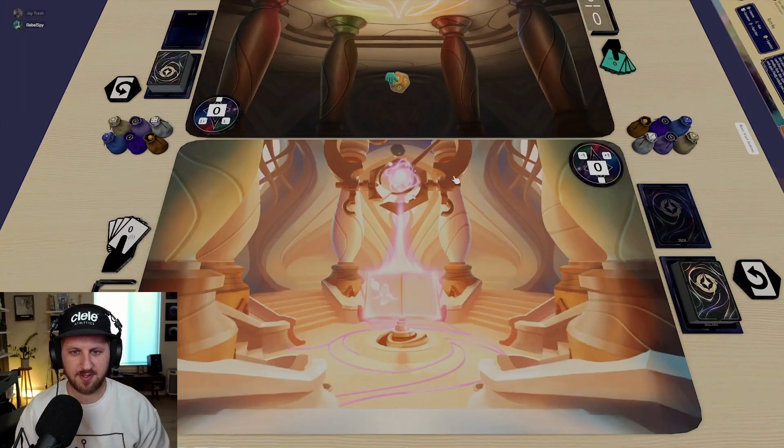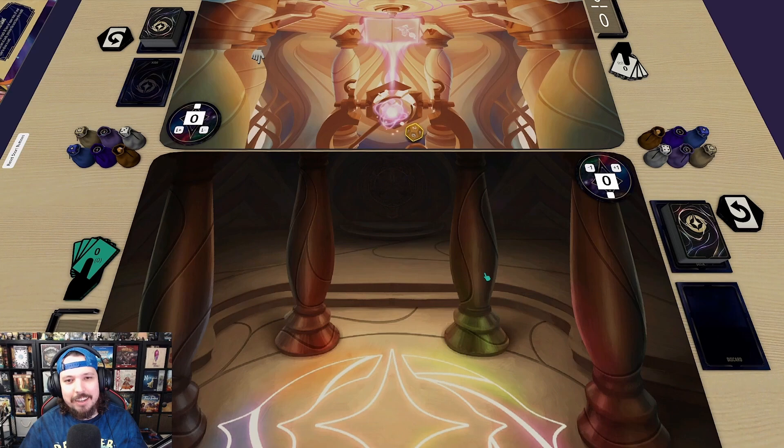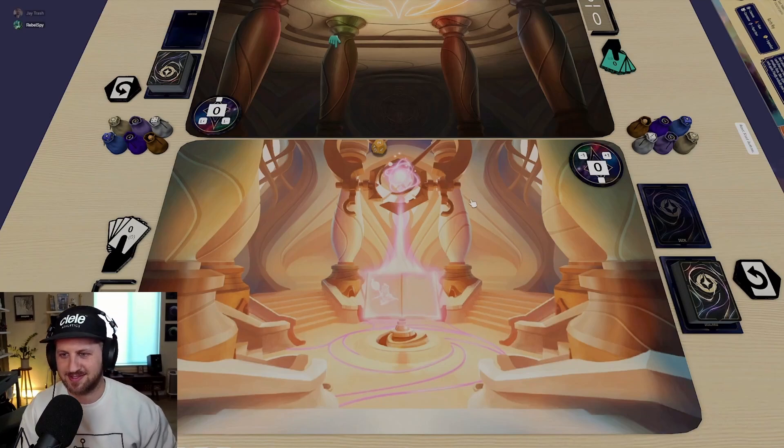I'll roll first — we're going to do the mulligan correctly this time. I rolled an 11 and that's a two, so it's a tie. That's actually exactly the roll we did last game, pretty funny. I will go first.